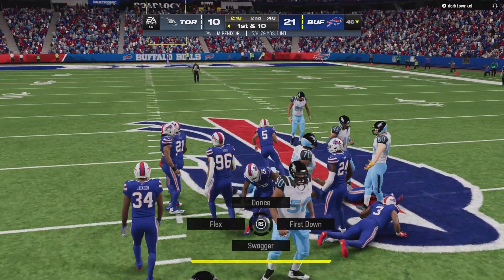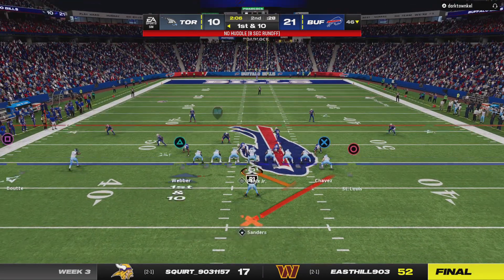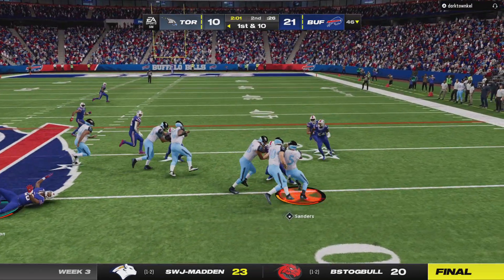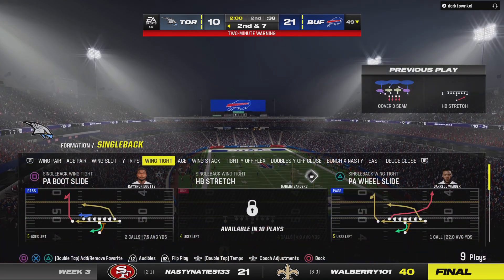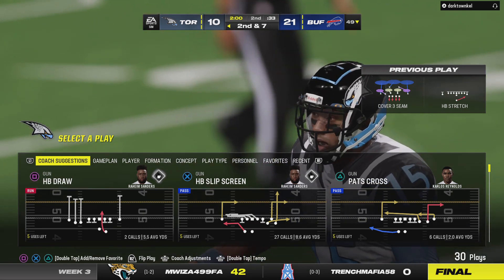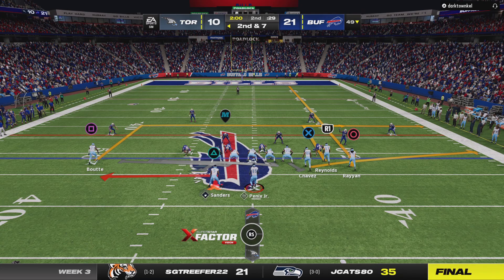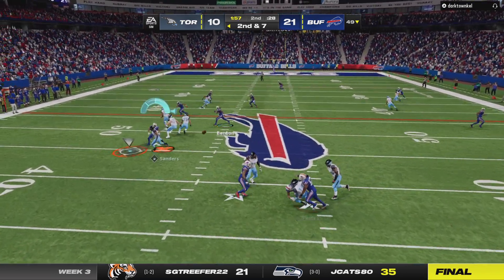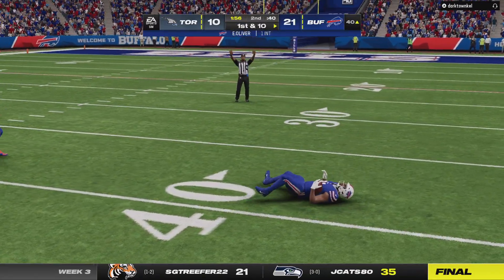A throw over the middle taken in and able to get across the 45 before being brought down. On first down they go to the ground attack — down he goes at the 49, a three-yard pickup. Two minutes remaining in the first half, just shy of midfield. They'll drop the throw and his early struggles continue — here's another one intercepted, setting up at the 49.